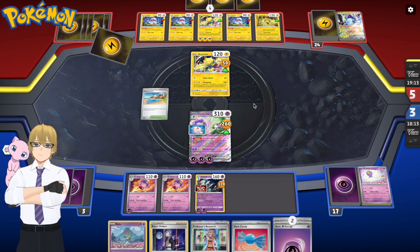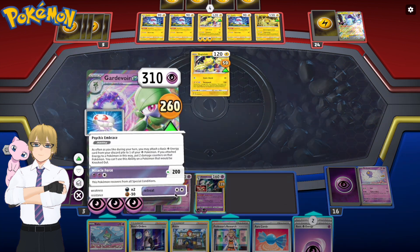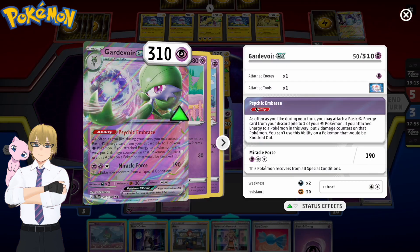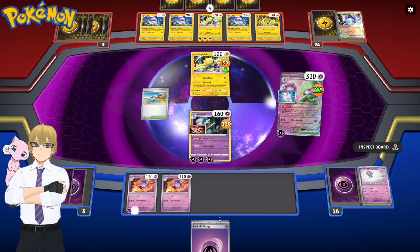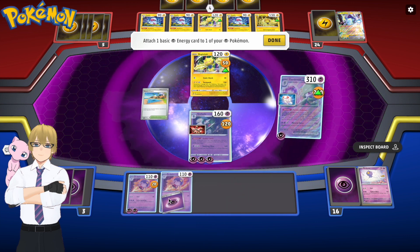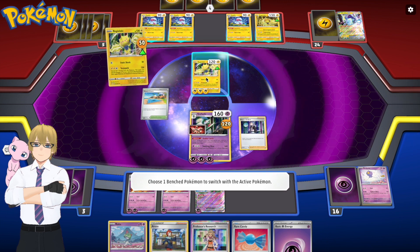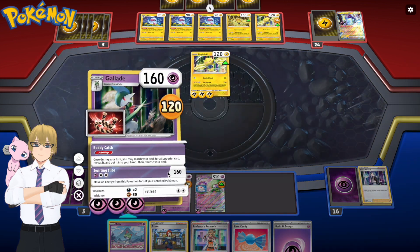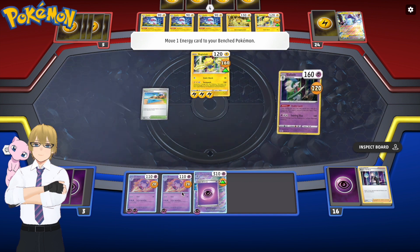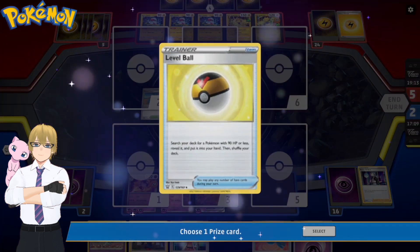He knocked out one of my bench Pokémon — a Driftbloom — and he's down to five prize cards at this point. I drew an Arezu, which isn't going to be much use right now. I ended up retreating the Gardevoir for Gallade. I'm placing a Psychic Energy from my hand manually and using Psychic Embrace, placing two more Energies on my Driftblims. These Driftblims place eight damage counters wherever you want on your opponent's Pokémon for free — that's awesome. I play Boss's Orders on his Regieleki that has plenty of Energy attached, to destroy it and make him waste abilities. I take a prize card and I'm down to two prize cards.